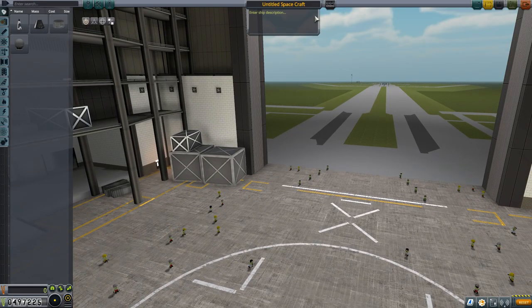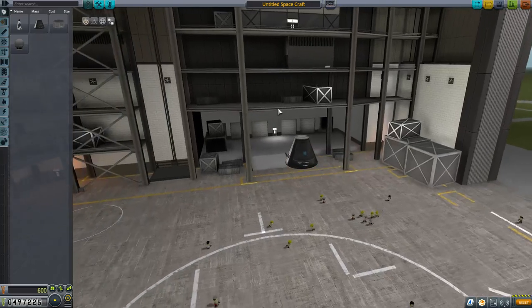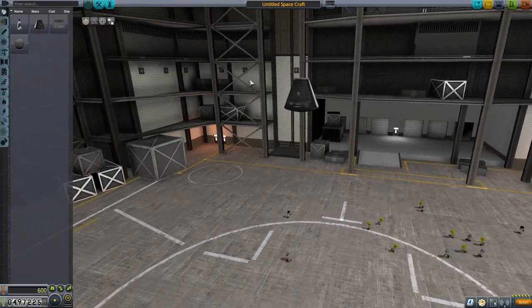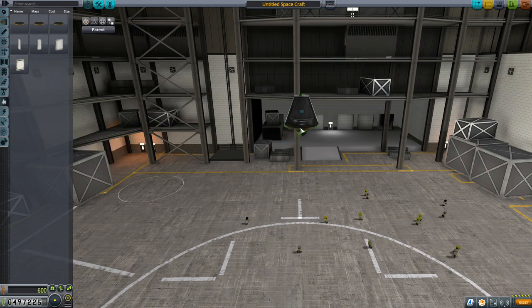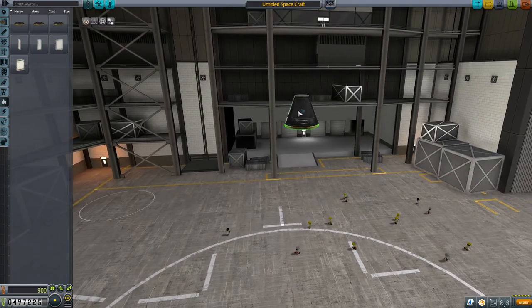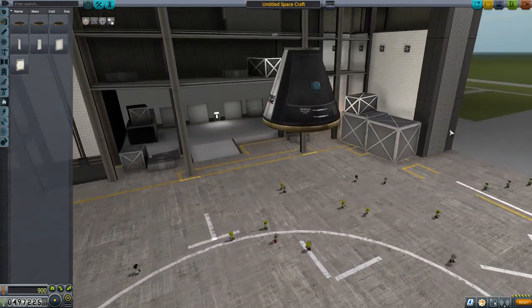Our vessel needs to land on Minmus. We're going to start with a Mark 1 command pod as per usual, and we're going to assume that this is more or less the only thing that's going to be coming home. We could bring more parts home to save a little bit of money, but we have lots of money — it's just taxpayer money. Tax and spend, that's the Kerbal way.